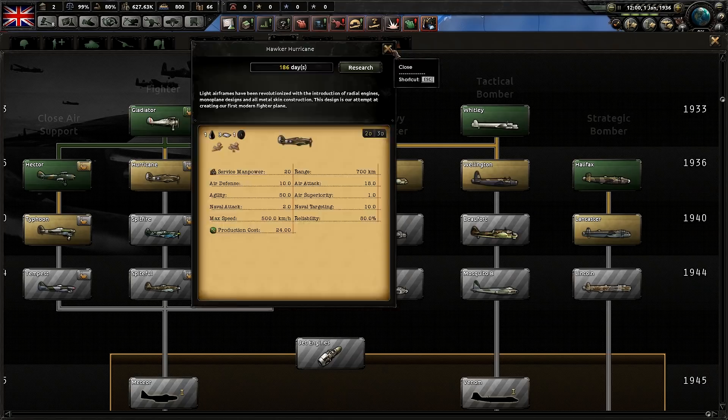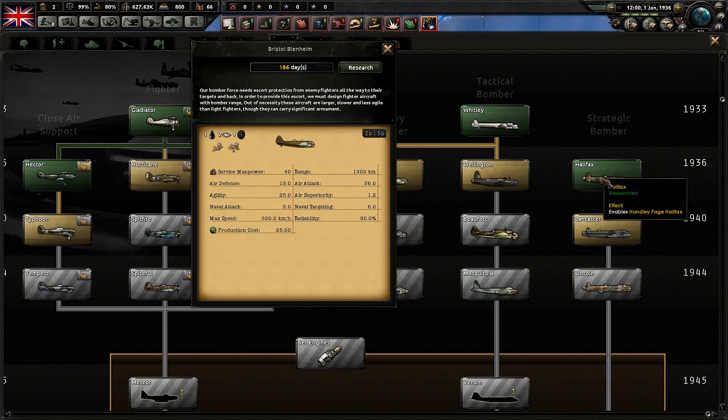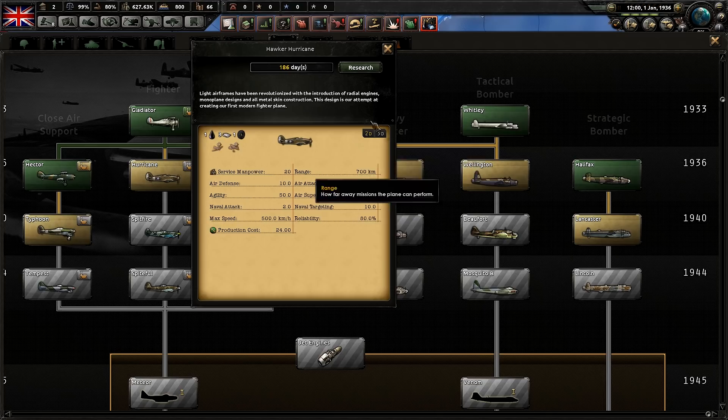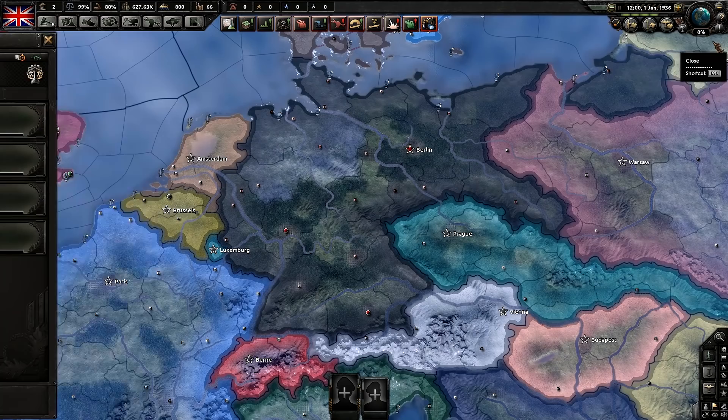Strat bombers have insane air defense — 30 air defense. Fighters for air attack only have 18, which means for every one bomber you lose, the enemy at this level would probably lose one to maybe two fighters. Heavy fighters are what you need to use to engage strat bombers — they're really the only way to totally take down strategic bombers. Heavy fighters have an air attack of 36, which overpowers the strat bomber's air defense of 30.